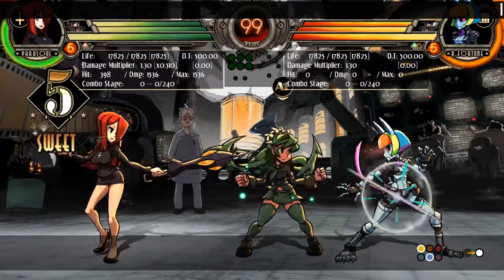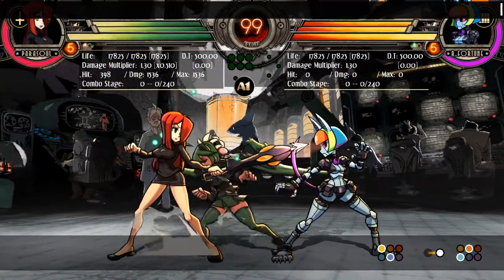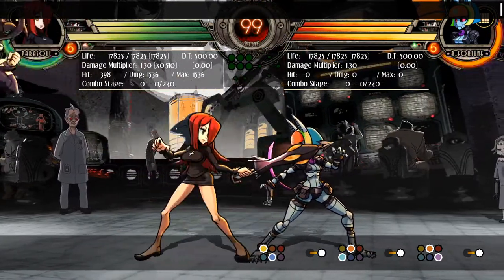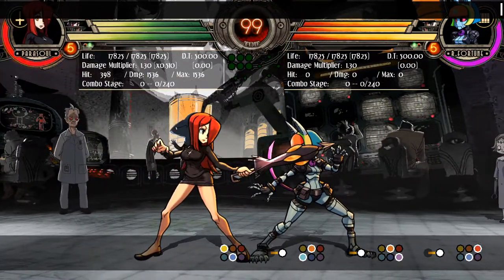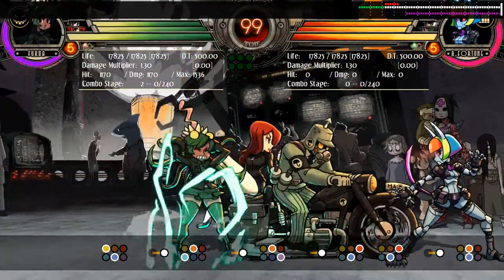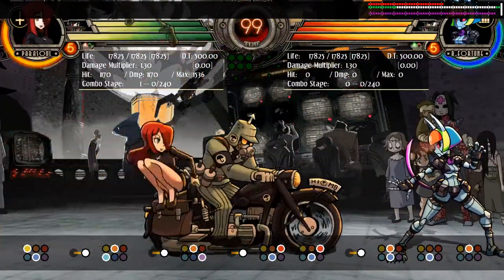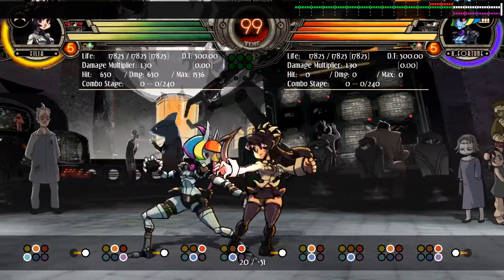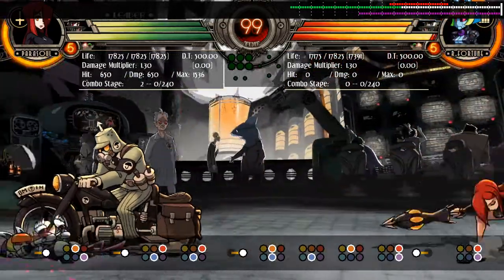Assists can be used in multiple ways. To recap: a light and medium button that are diagonal will bring out your first assist; a heavy and medium button that are diagonal will bring out your second assist. Both mediums will tag out to your first assist, and both heavies will tag out to your second assist. The middle slot on the health bar will always be your first assist, and the top slot is always your second assist.